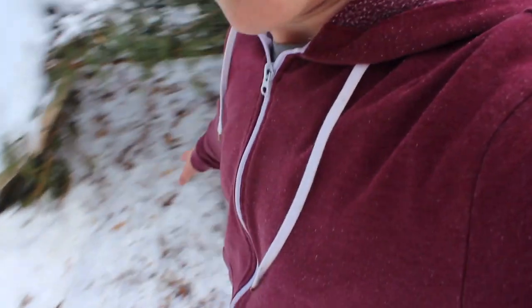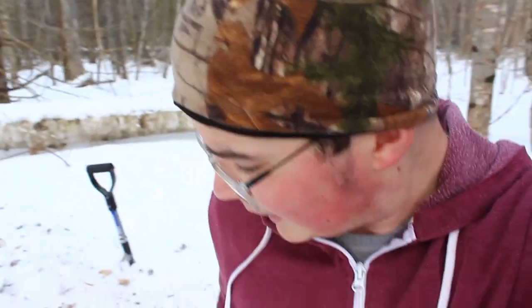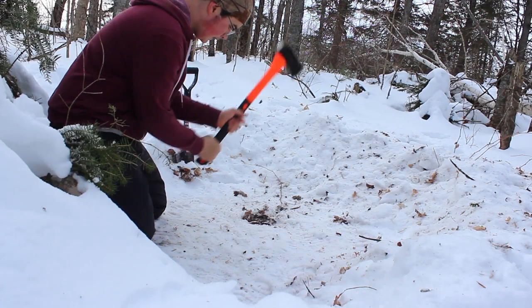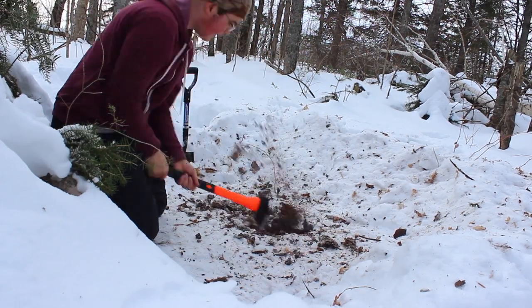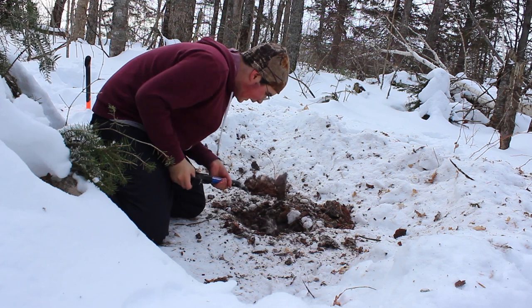Alright, we got the whole thing cleared out from back in there in the shelter. We got this kind of circle area around here - this is where we're going to be putting the fire. On the inside here, you can see I took most of the snow out of there because I don't really want to be sleeping on snow. Now what we got to do - we're going to have to dig down a little bit in the earth and flick some of that dirt up so that we're not burning right in the snow. We're gonna have to make a fire pit. The ground's pretty frozen here, but once you get down a little bit it's actually not too bad.